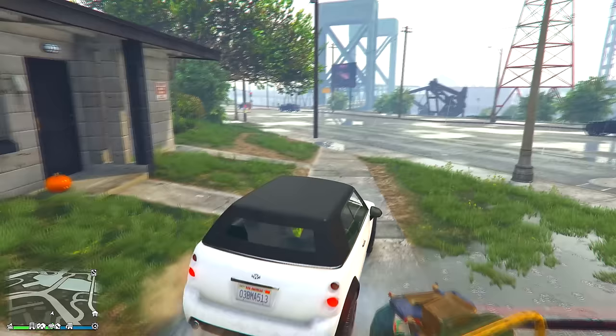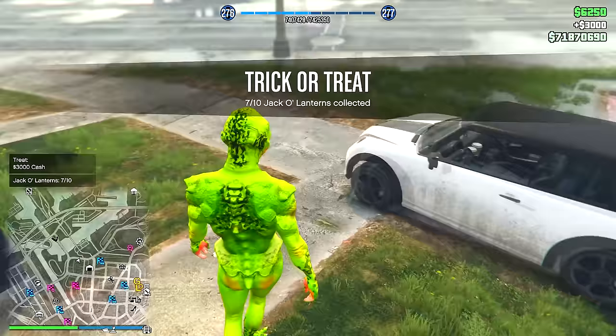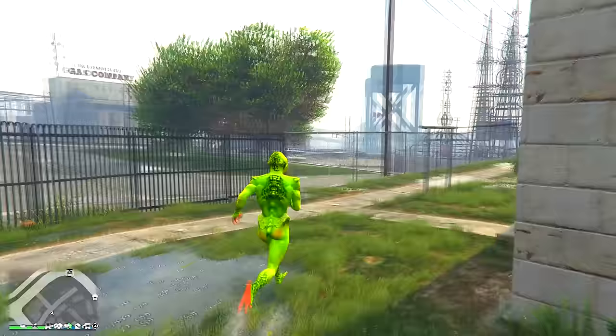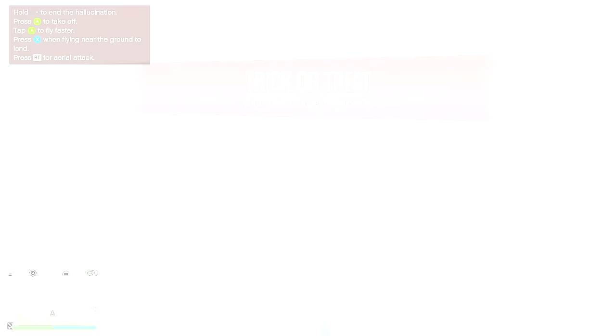On to the next pumpkin over here at the apartment complexes. Scoop this baby up — the seventh one got us three thousand dollars cash! Literally right around the corner in this apartment complex, we have another pumpkin chilling. Scoop this baby up — this one turns you into an animal. I'm a crow! Halloween cool little concept.